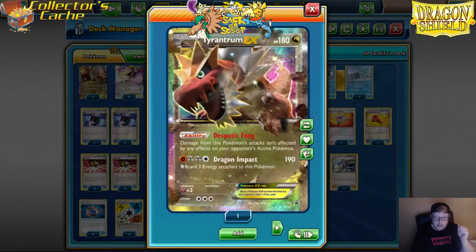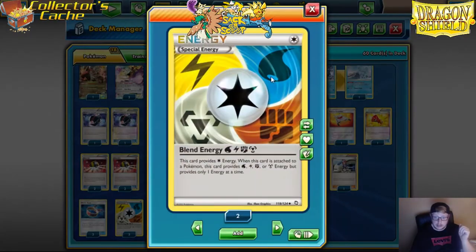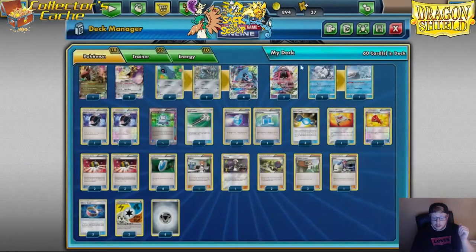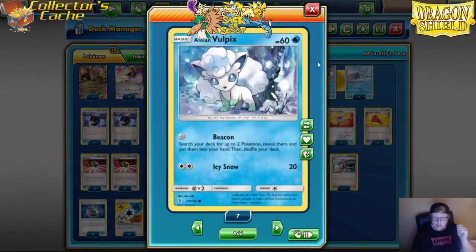You probably notice Tyrantrum needs Fighting Energy, but we do play two Blend Energy — Blend gives us Water, Fighting, Steel, and Electric. So that comes in clutch. We're also playing Vulpix. Vulpix is very key in this deck — being able to set up your Metagross using Vulpix's Beacon attack for free is very key.